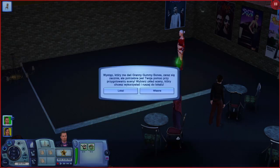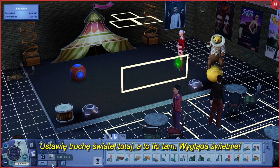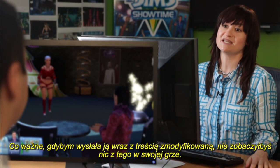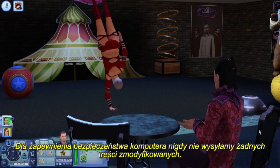I'll send my Sim there now. Oh look, I get to set up a stage. I'll put some lights here, this backdrop there. Looks great. Now, if I had sent her with custom content, you wouldn't see any of that in your game. To make sure your computer stays safe, we never send any custom content.